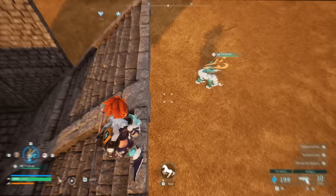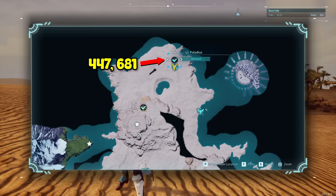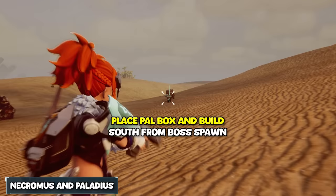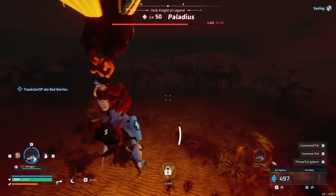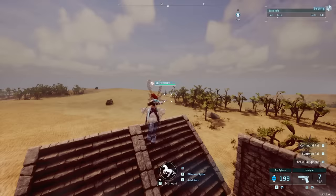So the first legendary pal location is going to be with Necromis and Palladius. If you look at the whole map, it's going to be northeast — you know where the desert area is — and the coordinates are 447, 681. You are allowed to build just outside of the boss area. I have my pal box right there, because I'm going to show you one strat that involves the pal box. And then we're going to use this, and you can also use the trees, but that one takes a little bit more finesse to pull off.